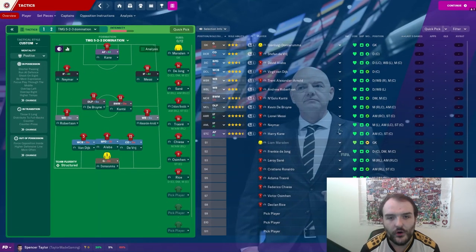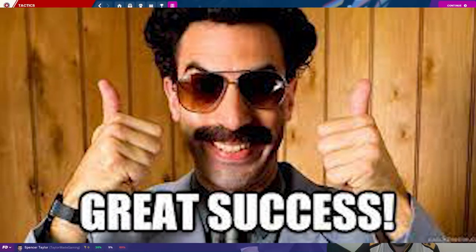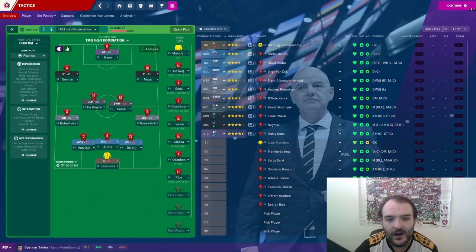This is what I'm going with for the first leg. We're going with a 5-2-3 formation that I've used to great success on my Liverpool offline save. We've got Donnarumma in goal. We've got Van Dijk, Alaba, and Stefan De Vrij as our back three. Robertson and Alexander-Arnold are the wingbacks. We've got Kanté as the ball-winning midfielder, De Bruyne as a deep-lying playmaker, and then up front Neymar on the left, Messi on the right, and Harry Kane up top. Surely we can't go wrong with this.